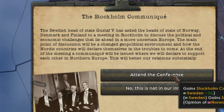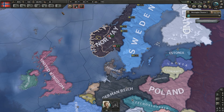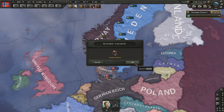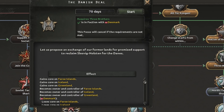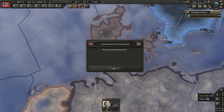We shall attend the Stockholm communique so we can join together and have at least some chance of staying alive. Sweden joins and so does Denmark - together we are one, three brothers. I'm going to do the Danish deal so we can actually get claims on the Faroe Islands, Iceland and Greenland. And Siam joined the Axis - okay, we can deal with that.